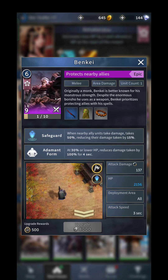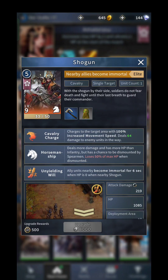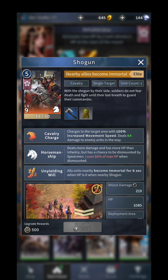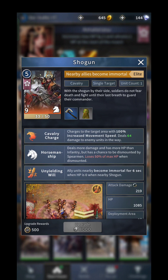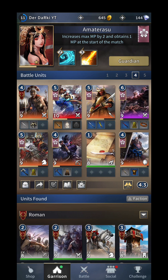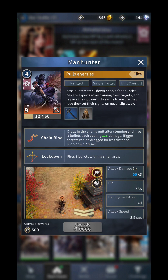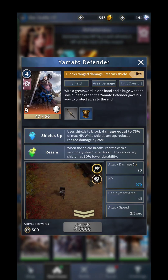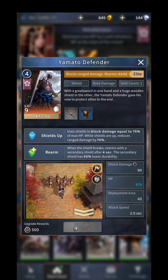We have Benkai, who is also a protector for all allied troops. We have Shogun, who is a protector for our troops because he makes them immortal for 6 seconds instead of letting them die. We have Manhunter to stun and kill enemy hero units. And we have Yamato Defender as a spearhead unit.